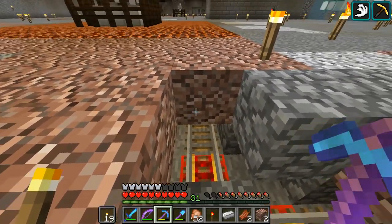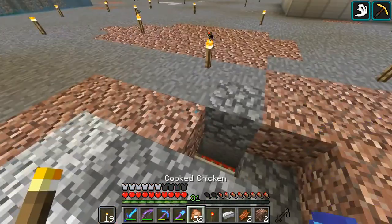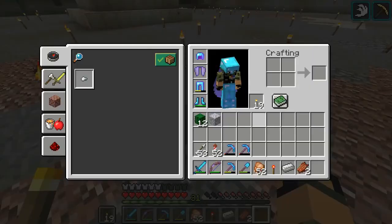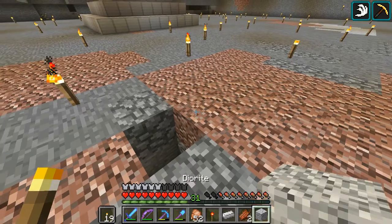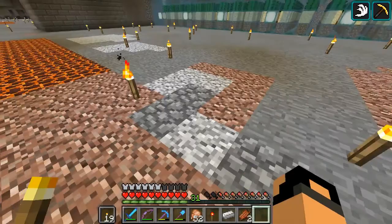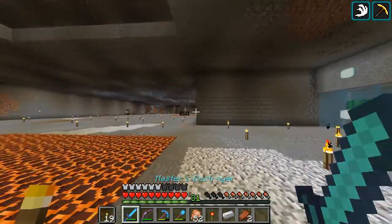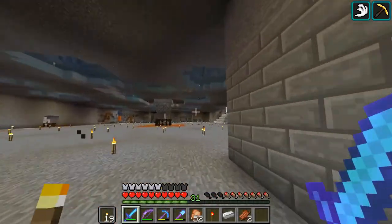I've got a detector rail in there. And it says, 'Oh, you've got something inside you, I'm going to open up.' But how does it open when the cart's coming back empty? You're going to learn that with me in today's Let's Do Redstone Together!